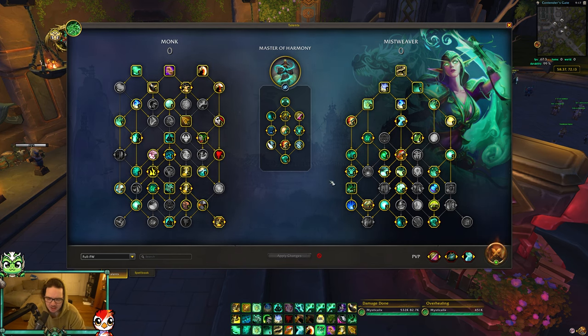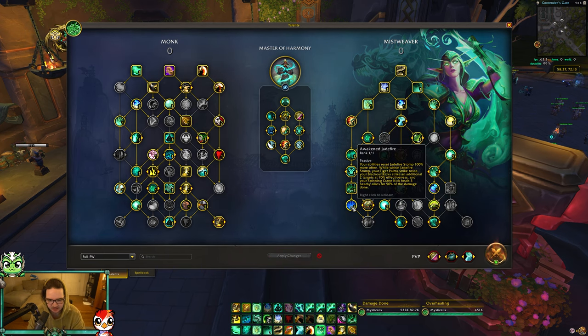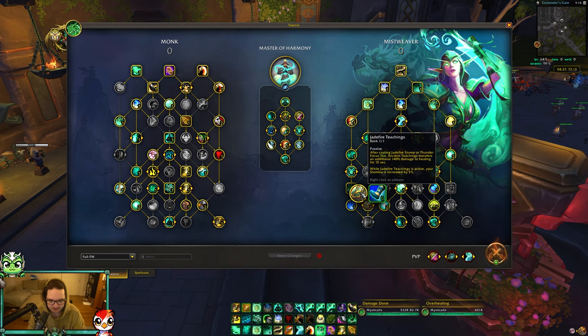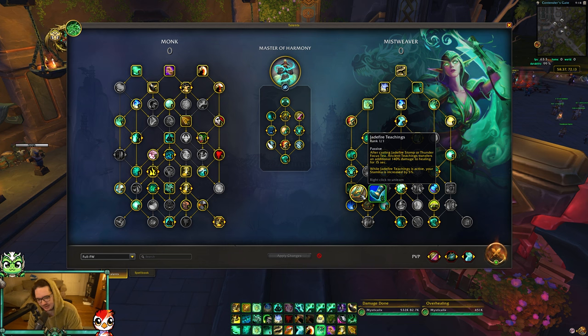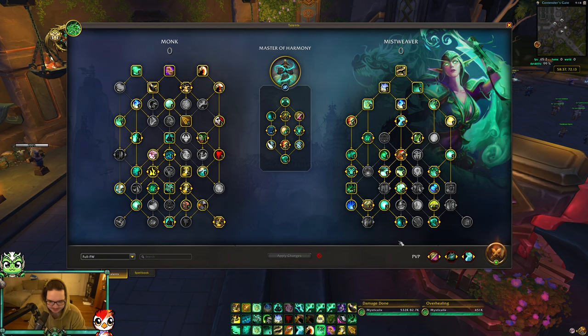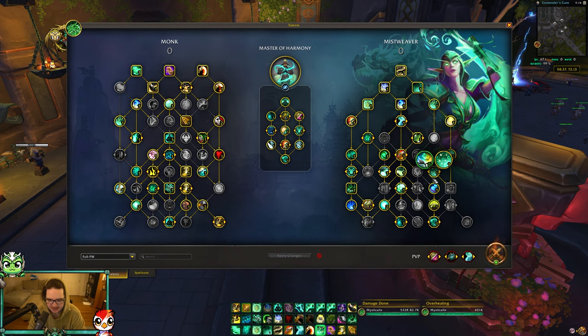You're playing Master of Harmony for fist weaving as well. On the right-hand side, you're playing Jade Fire Stomp - you stomp the ground and activate Ancient Teachings. You really want Awakened Jade Fire which makes your Tiger Palm strike twice and Blackout Kick strike additional enemies - you want that to get the resetting Rising Sun Kick. You're also playing Jade Fire Teachings; I tried Rushing Wind Kick with this but I don't think you do enough healing without Jade Fire Teachings.